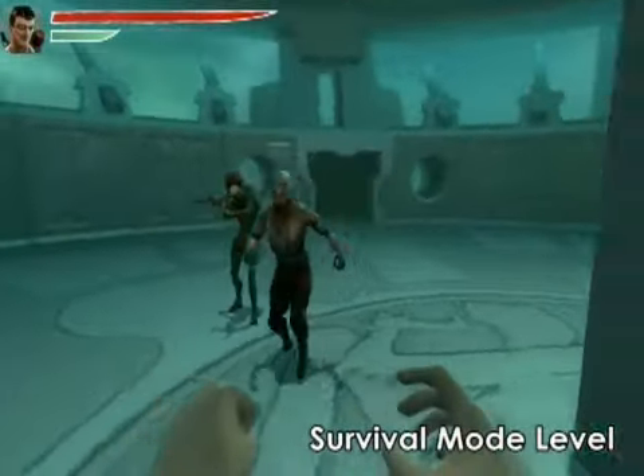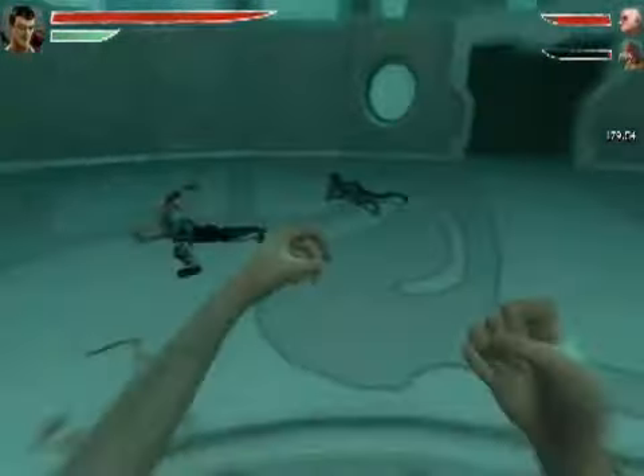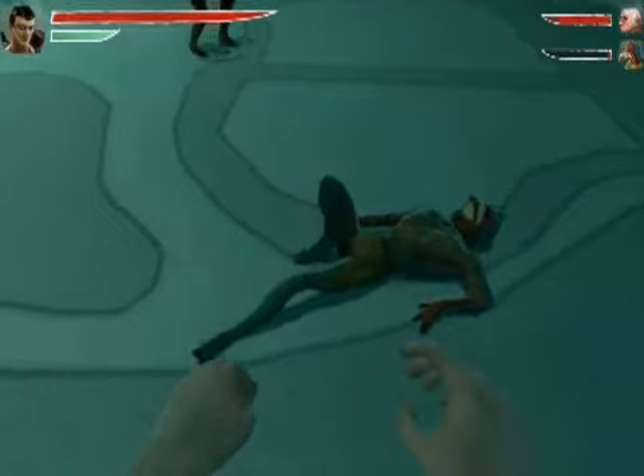I can stun this opponent and throw a finisher punch to make sure he lands on top of the other opponent. While they're both on the ground, I can use this opportunity to kick them while they're defenseless.